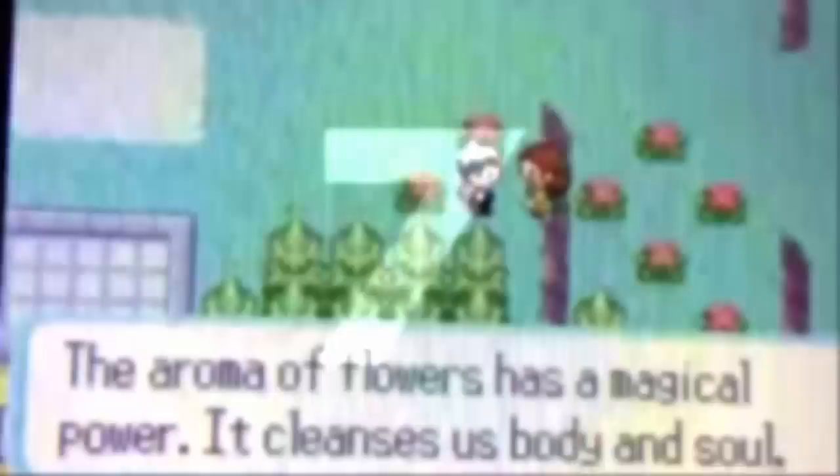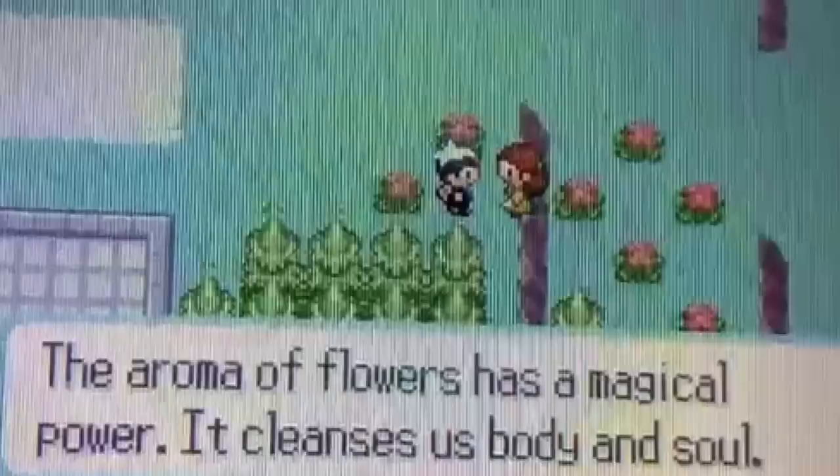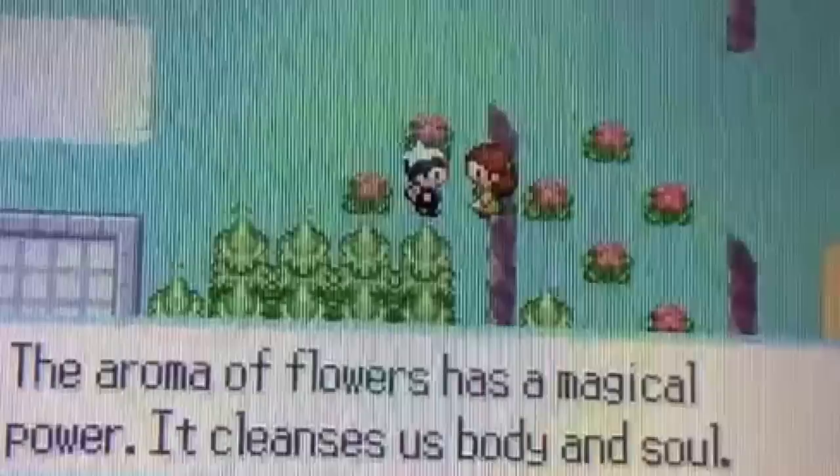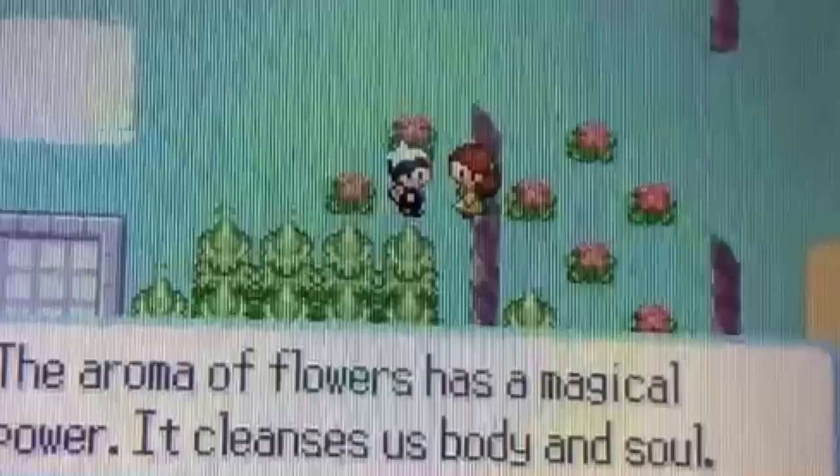Our next glitch is known as the Trainer Ledge or Fence or Wall Glitch. In earlier versions of Pokemon Ruby and Sapphire, such as the English version, there are Trainers on Route 118, Route 121, and the Abandoned Ship which can walk through ledges and walls if they spot the player. This glitch was fixed in later versions such as the Spanish version, as well as all versions of Emerald.